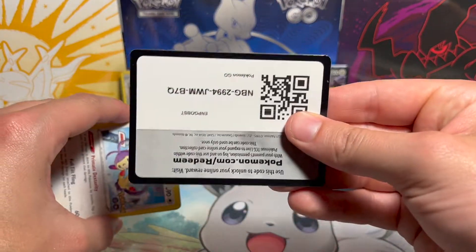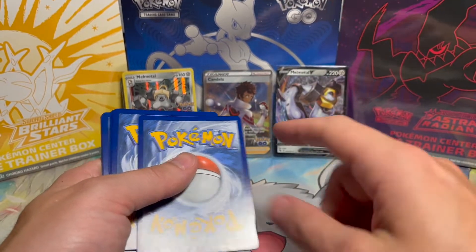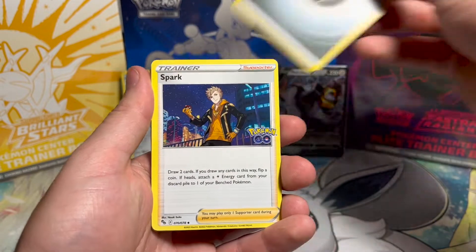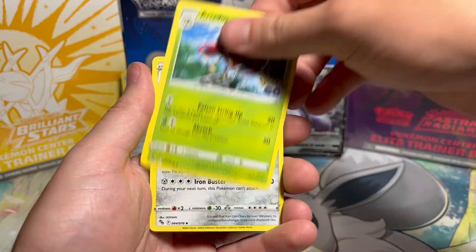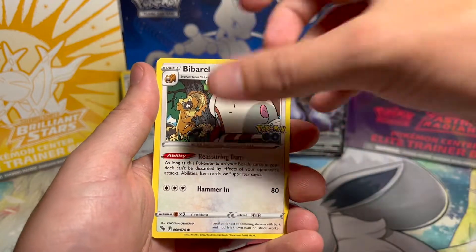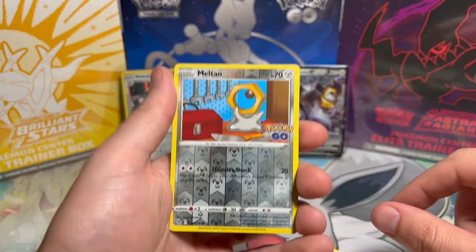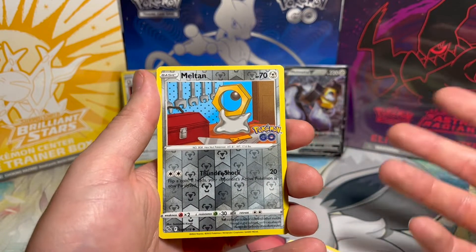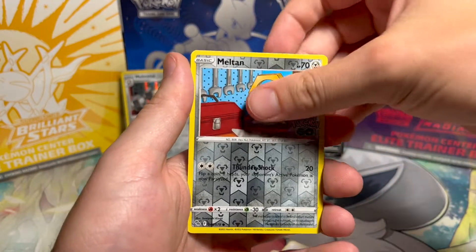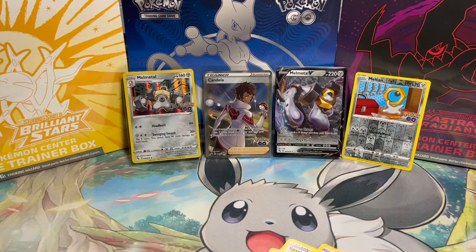If you play Pokemon Go right now, comment your favorite catch in Pokemon Go. I'll tell you mine right now — I have a perfect 100% IV Mewtwo with Psycho Cut and the Psychic move and Ice Beam. I'm gonna put this Meltan back there just because it fits with the theme we have going. Golisopod doesn't get to go back because he's not Melmetal.